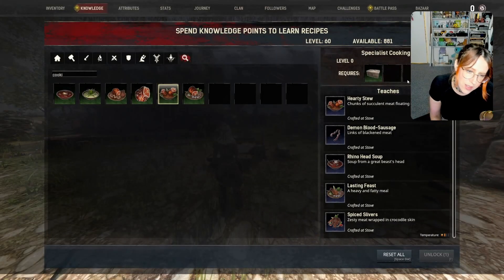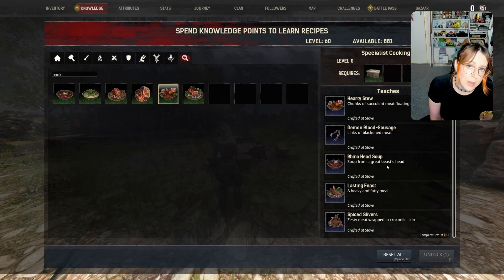Party stew is a fairly decent heal. Demon blood sausages are whatever they are. Both Rhino Head Soup and Lasting Feast give you the same encumbrance buff, and Lasting Feast is substantially easier to craft than Rhino Head Soup — so I don't know why that's a thing. They didn't used to both give you encumbrance, only Rhino Head Soup did. And Spice Slivers, which is a kind of cheap spicy meal. Worth coming here.